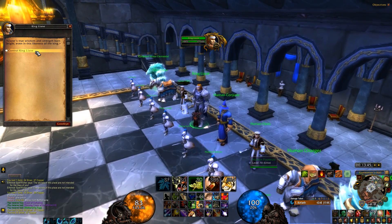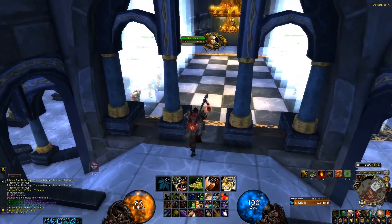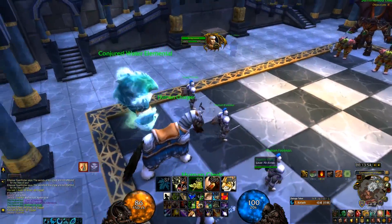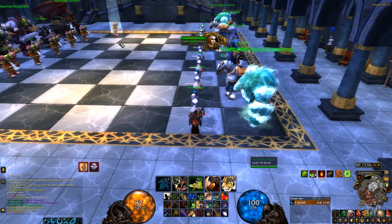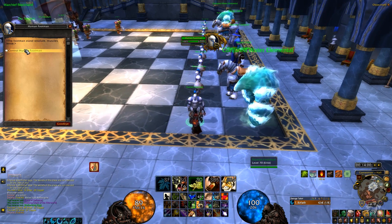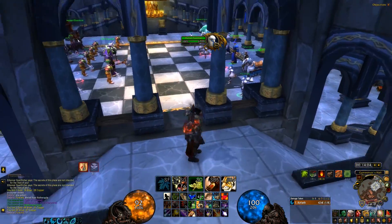Instead of dismissing yourself when you go into the chess pieces — you start the chess event by clicking on King Llane, or if you're Horde, click on the black chief on the other side — instead of dismissing yourself by right-clicking the icon, you just use the macro. Click on that macro and it will move you out, then you can go back into a chess piece every 10 seconds without the piece de-spawning.